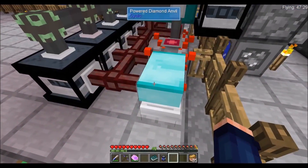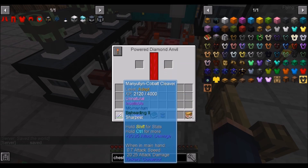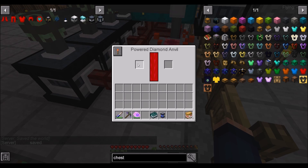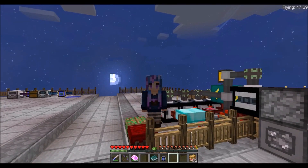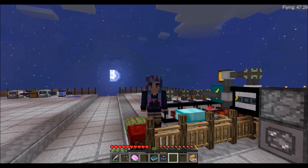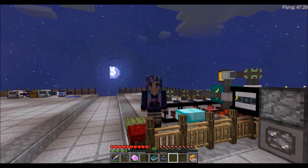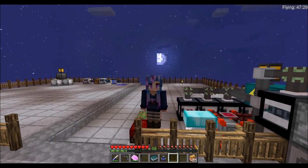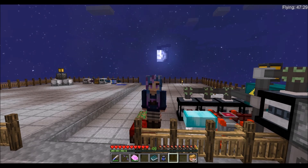What you basically do is put equipment into the anvil like this — I don't know about Tinkers, but other stuff — and it will repair the equipment at the expense of power. So we got an achievement done, we got a project done, we got another project well underway. We started Industrial Foregoing and we got a supply of plastic.